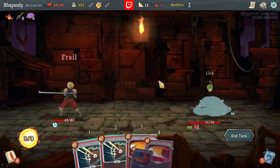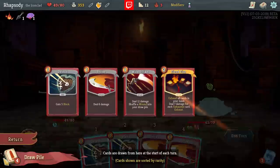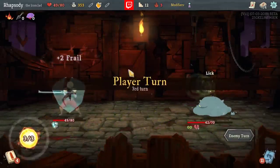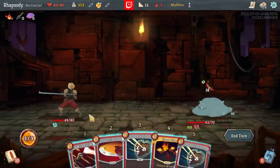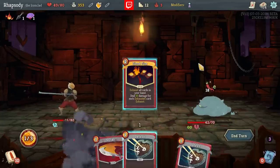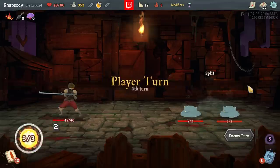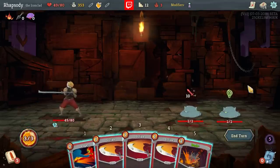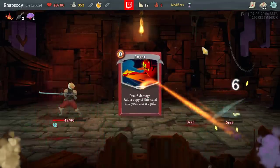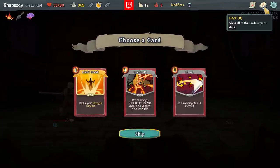I think Perfected Strike might be the right build for all of this. The enemy will still be vulnerable next turn — we'll just kill them with Fiend Fire then. I can't Wild Strike before Fiend Fire, which would have been lethal, but I'm not allowed to. Self-imposed rules! Not self-created, but self-imposed, definitely.